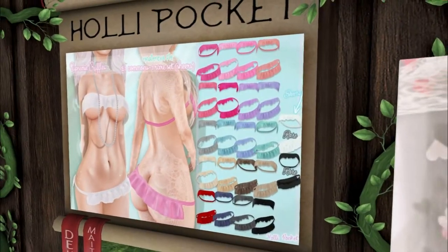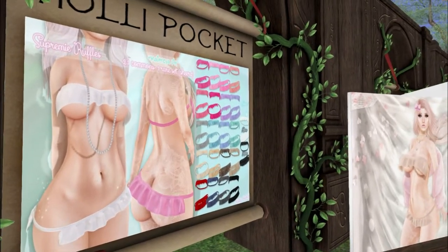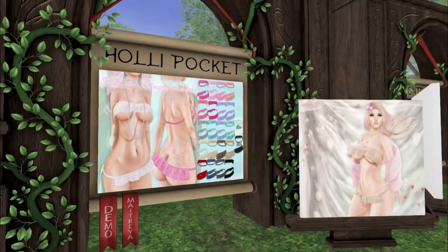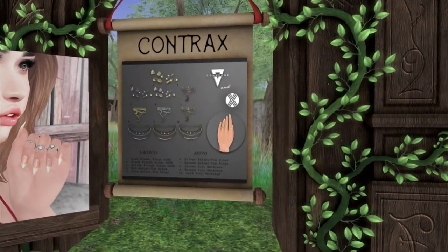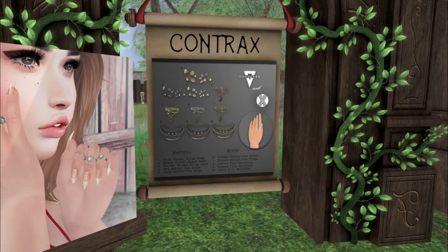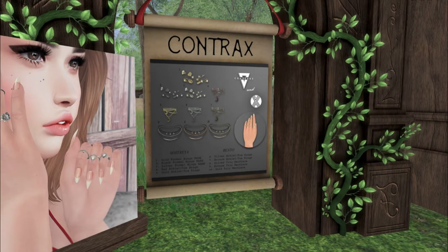We have Holly Pocket. I haven't seen them in a while — it looks like they're finally doing mesh. For a while they were always appliers. That's pretty cool to see mesh items from them — this looks really cute too, I like the ruffles. We have Contracts and we have some jewellery from them. They are bento — there's even toe rings and stuff. Maitreya bento.